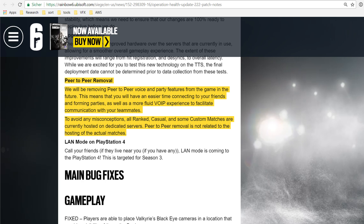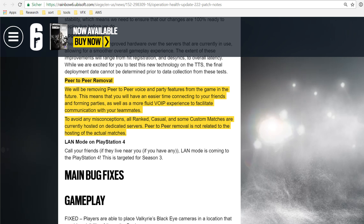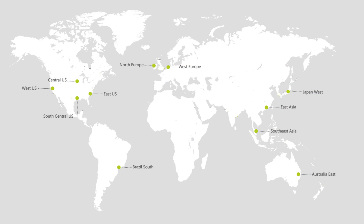The requirement that you need 10 players to spawn a dedicated server instance has changed, as you now only need 2 players to run a custom match on a private dedicated game server. Where are these servers hosted? The game uses Microsoft's cloud service Azure to provide servers in South Brazil, West Coast US, Central US, South Central US, South East Asia, West Japan, West Europe, East Asia, North Europe, East Australia, and East Coast US. On this map here you can see where the data centers are located exactly.